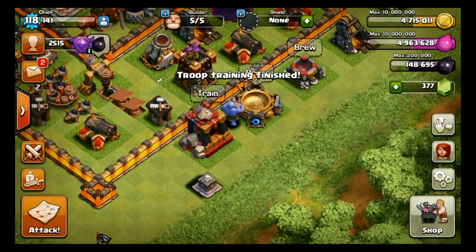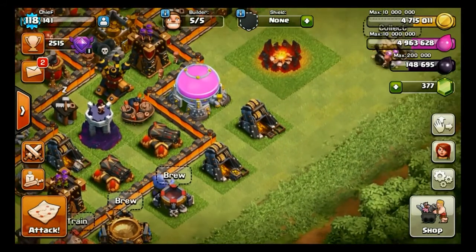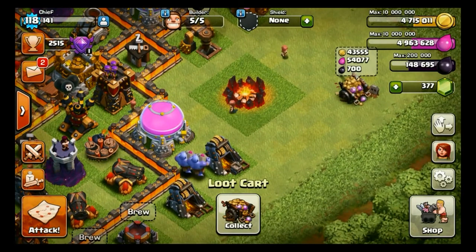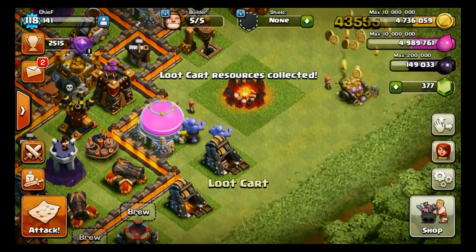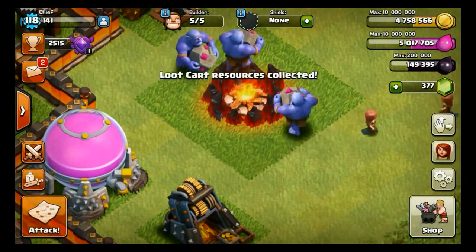He is coming in Town Hall 10 and may change many ground attacks for funneling and other strategies. Here you can see him holding a big ball in his hand, and now let's see those Bowlers in action.